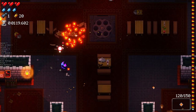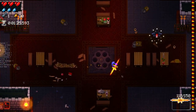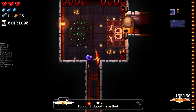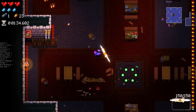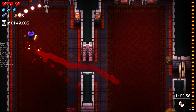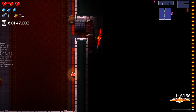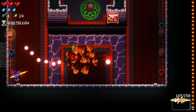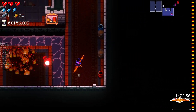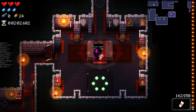Having chests that only drop certain types of things could be really interesting. Just a few weeks ago - maybe a month ago - Never Named with the help of others in the modding community found out about weapon classes in the game that had been there since the start but no one knew about. It basically affects the drop chance of items depending on if you already have one. It'd be kind of interesting to see weapon class-based chests.